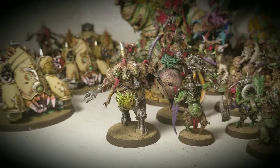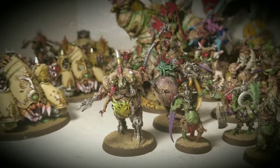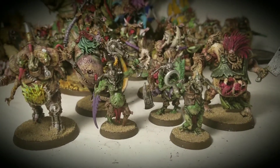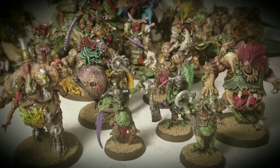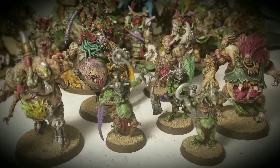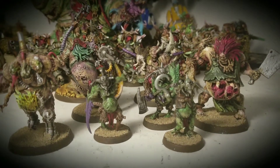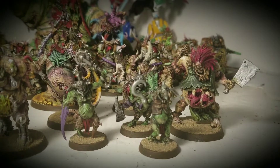You've got Thrice Cursed here — the three-headed monster. His story is pretty interesting; he's basically three guys kind of put together. Then of course you've got the Box Shamblers. Interesting thing about the Box Shamblers — I actually like painting them more than I do the regular Nurgle zombies, though their name escapes me right now.